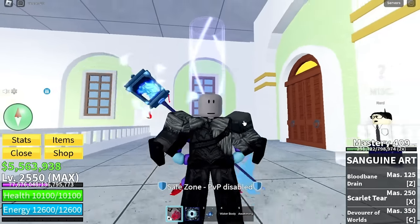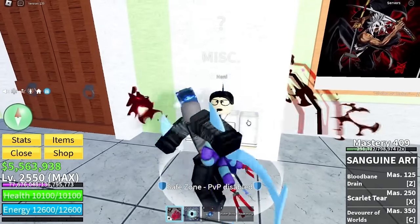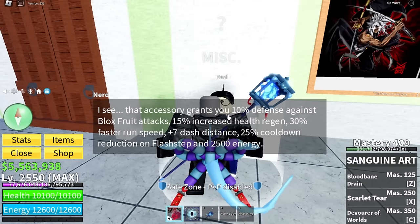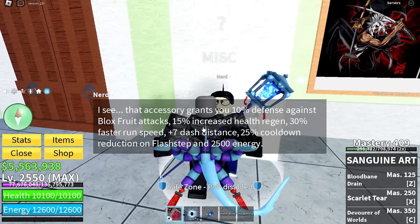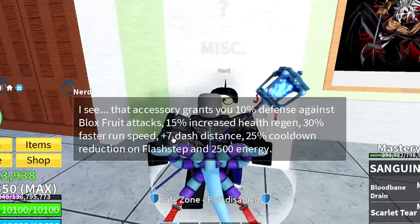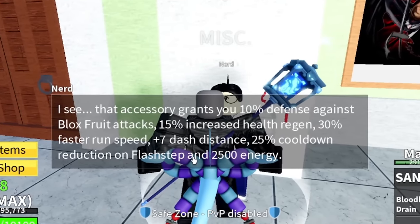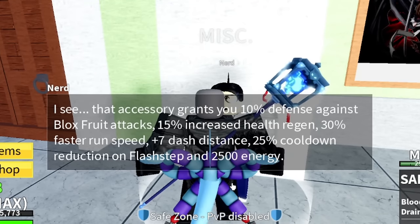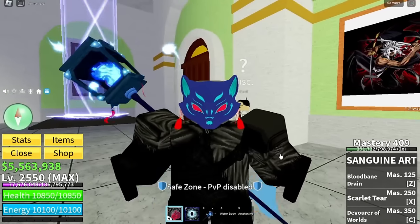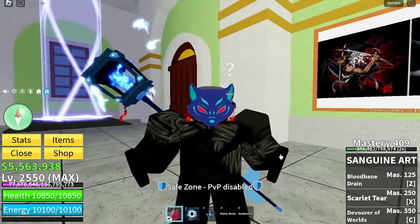We also got the kitsune ribbon. The kitsune ribbon grants you: 10% defense against Blox Fruits attacks, 15% increased health regen, 30% faster run speed, plus seven dash distance, 25% cooldown reduction on flash step, and 2,500 energy. Let me know which accessory has the better stats — they're both actually really good.